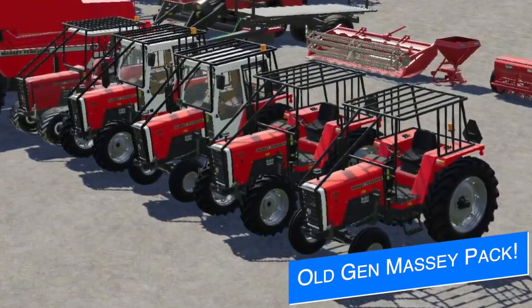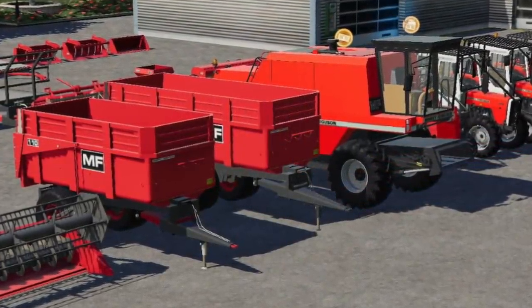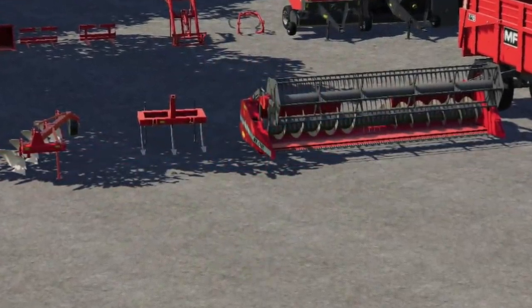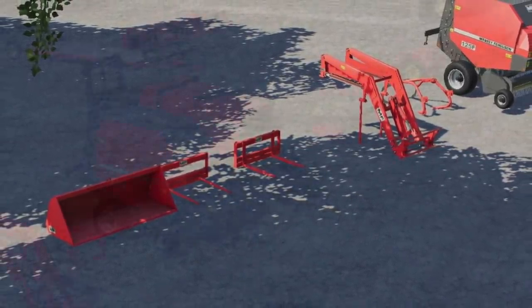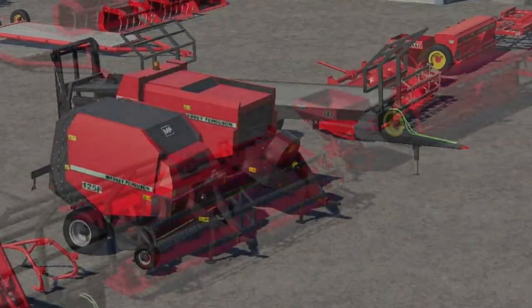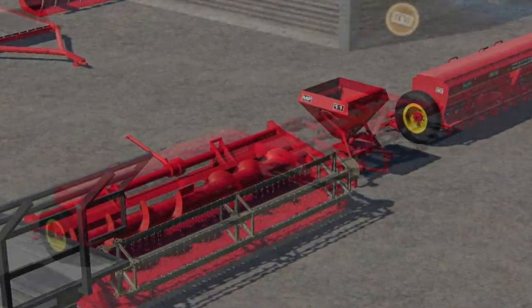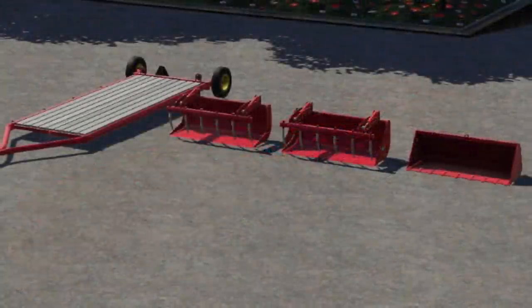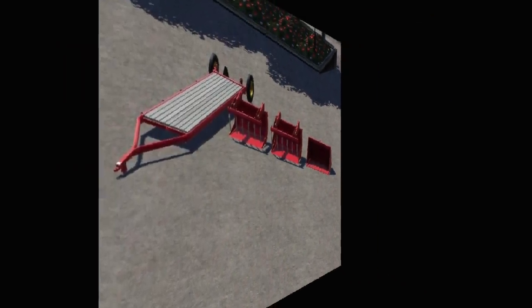First up today, Ada Modding has some new pictures of all the machines coming with the Old Massey pack. He says all the machines are now fully UDIM complete, which is awesome. Hopefully we'll be able to show this to you guys very soon. As you can see, we've got tractors with all the cages on them, trailers, combines, headers, plows, cultivators, front loader attachments, balers — round bales, square bales — different trailers, seeders, cultivators. Pretty much anything you can think of, you've got it with this pack.